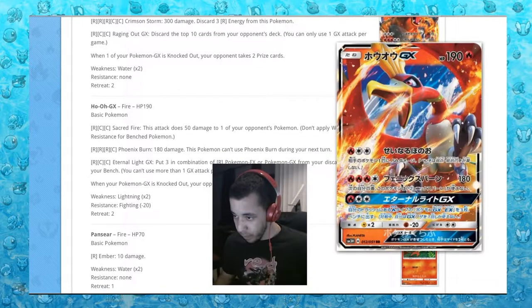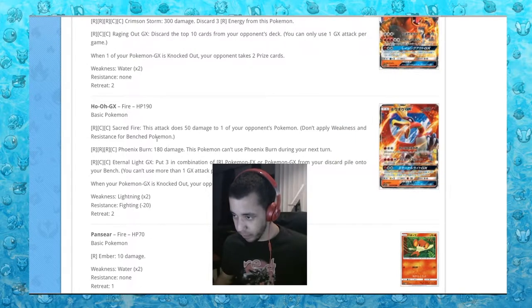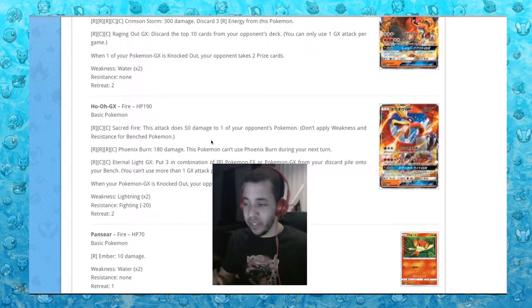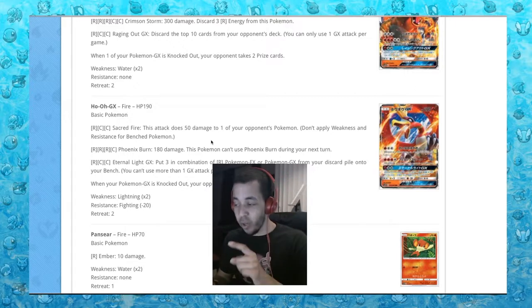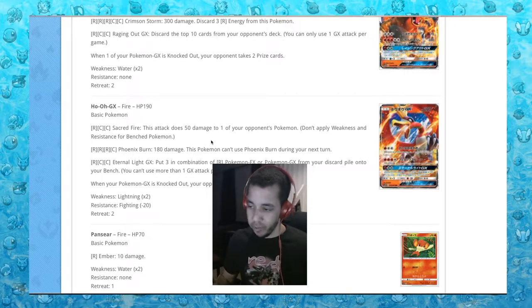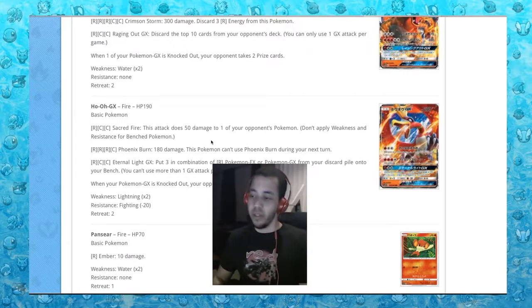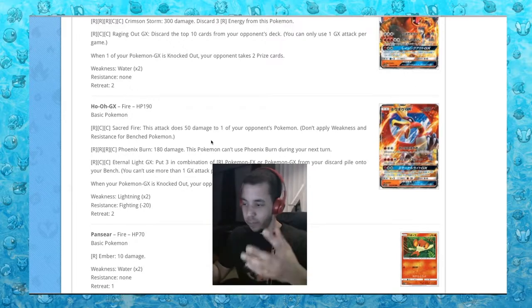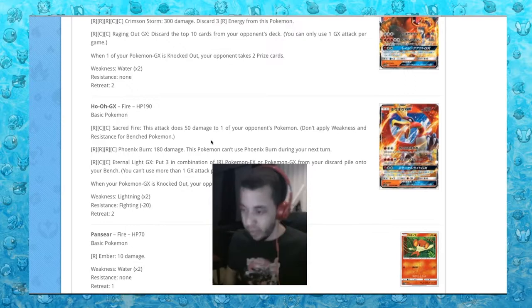Another card that I love is this Ho-Oh GX. Sacred Fire does 50 damage to one of your opponent's Pokemon. Phoenix Burn does 180. Eternal Light GX: put a combination of 3 Fire Pokemon EX or GX from your discard pile onto your bench. So if you get Ho-Oh out there, you can bam - get your Charizard out, your Turtonator, whatever you want - and then you have 3 GX cards on the bench ready to go.